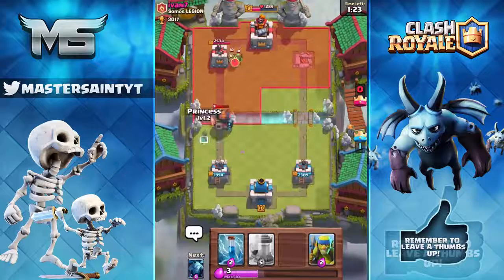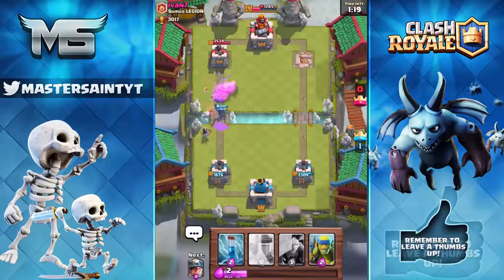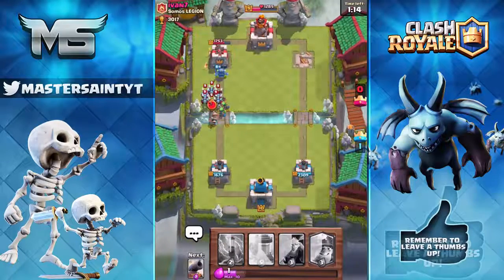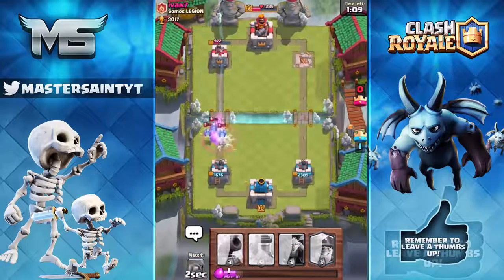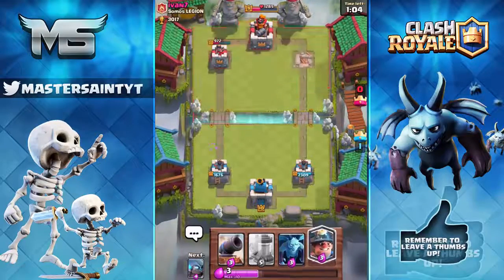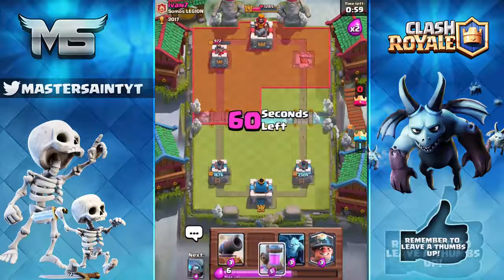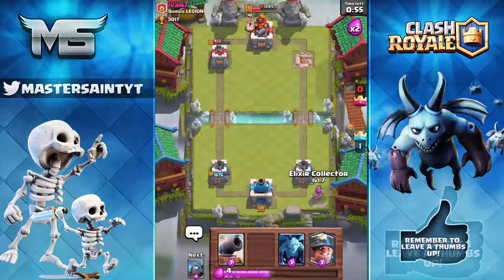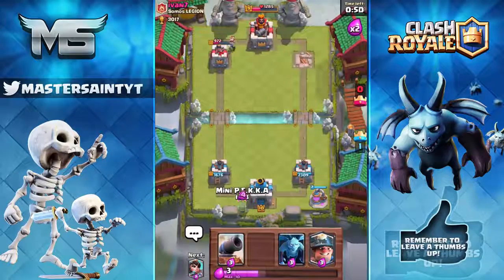After earning 100 battle wins, opening the super crown chest gives you roughly the same legendary card chance as a super magical chest. It rewards players for actually playing and having fun in the game. It'll make the game more fun for free-to-play players since they can earn their way up instead of buying gems. Since Clash Royale takes about 6 years to max out as a free-to-play player, this would really help with progression.